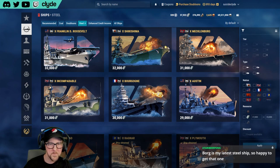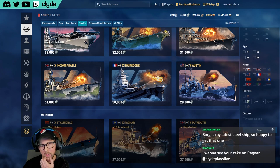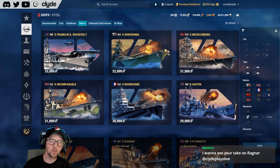My next steel ship purchase when the coupon resets is going to be Stalingrad, but right now I'm at 27,901 steel and Stalingrad is 28,000. I don't want to buy it without a coupon. I'm so close. The other day I almost just bought Plymouth.